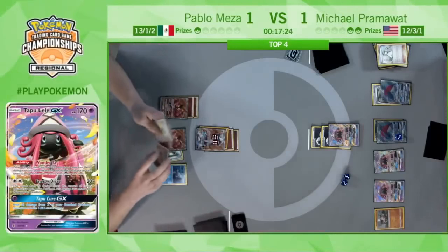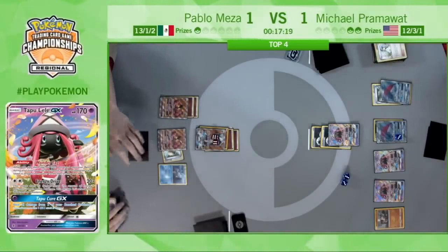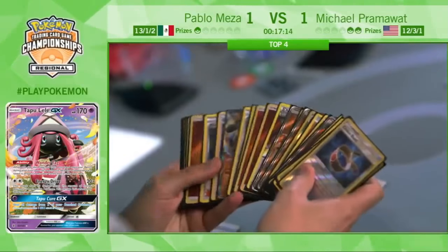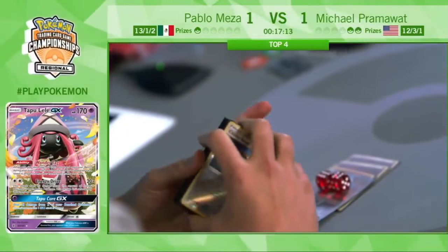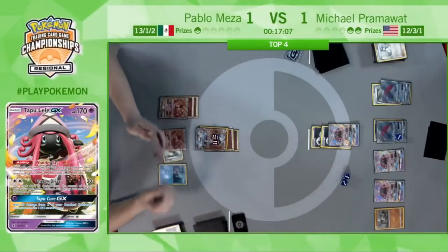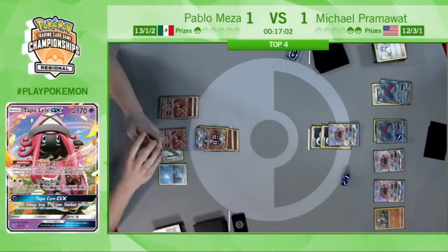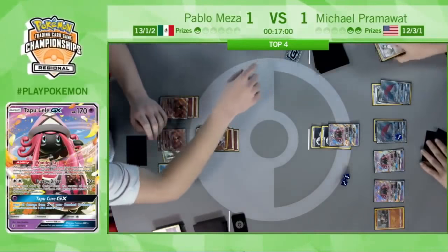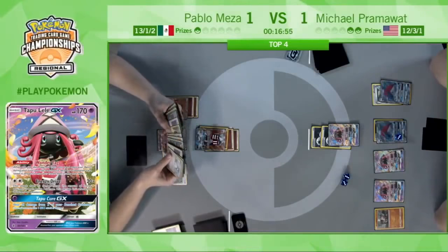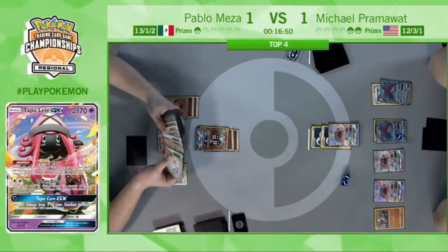Now Pablo loses to a Guzma. He can retreat the Lycanroc out of the way and go in with a Knuckle Impact on a Buzzwole, but that loses to a Guzma. It also loses to Choice Band Kukui on the Tapu Lele. Pablo going to consult the discard — really, really tense moment here. These are going to be the last turns of the game. Likely Pablo's last turn if Pram can put something together.